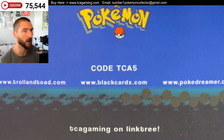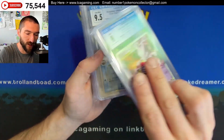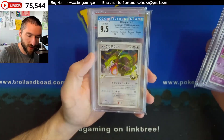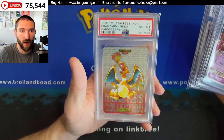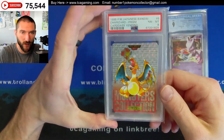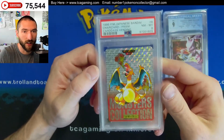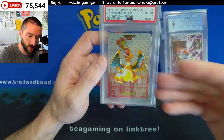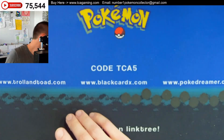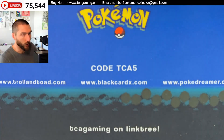Here we've got a few more CGC grades — this is a different consignment, CS10. You can see right here we've got the Mewtwo Level X, the Latios Delta Species, the Rayquaza C, and then we also have a red Cardass Prism. Somebody from PSA, if you see this, please start distinguishing between the red and the green — it's two completely different releases, two different colors. I've submitted a request for it, but so far I have not heard anything.